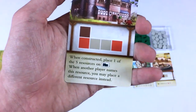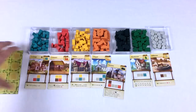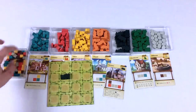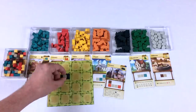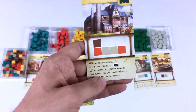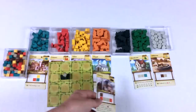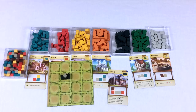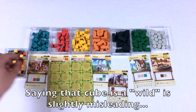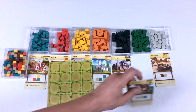Next is the factory — a dark black building. When constructed, you place one of the five resources on it. When another player names that resource, you can place a different resource instead — so that cube essentially becomes a wild. However, the factory itself is not worth any points; it just helps you earn points or makes it easier to build other things.